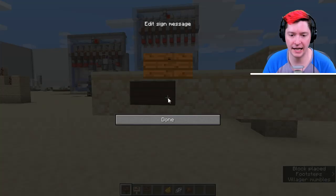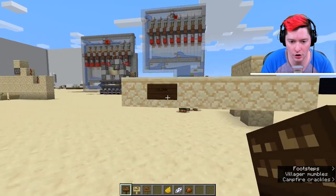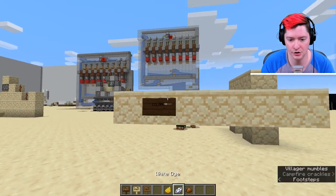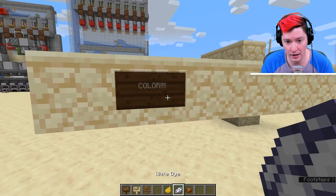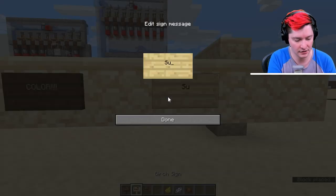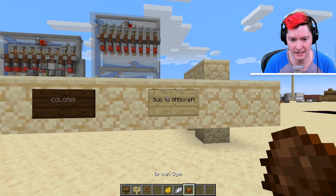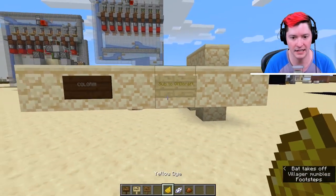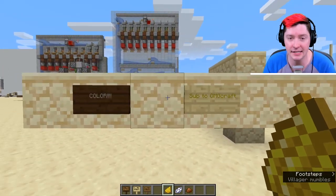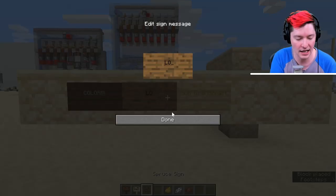My final tip and trick: do not forget that signs can have color. This is a dark oak sign, and the black text on it makes it really hard to read unless you're up close. You can re-dye this sign — white is one of my favorites for the dark oak sign. You could also dye it brown, yellow, or red. I really love the fact that you can now dye signs; it makes things pop, and lots of people forget about it.